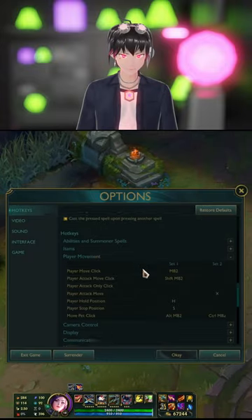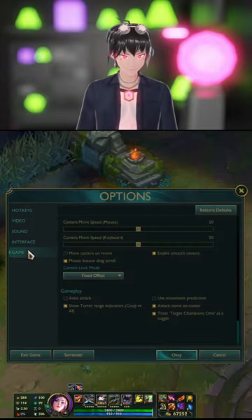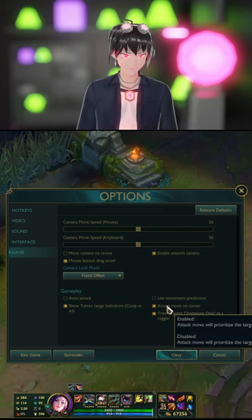Go to your settings, hotkeys, player movement, and set the hotkey to A. Then in game, under gameplay, toggle attack move on cursor on.